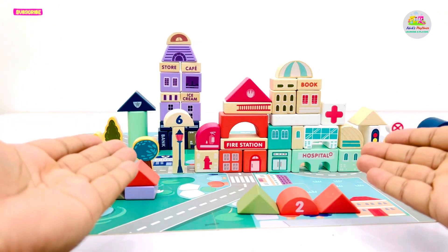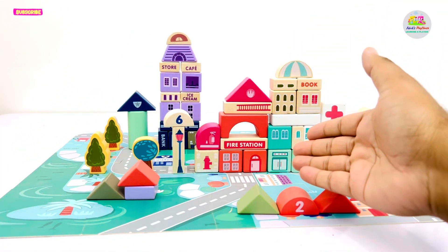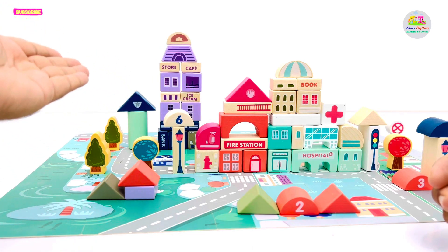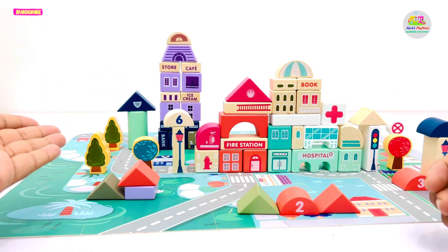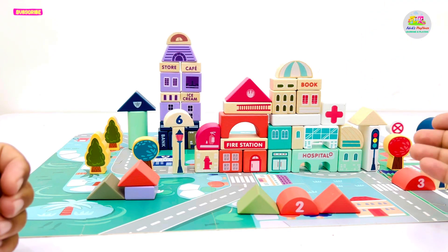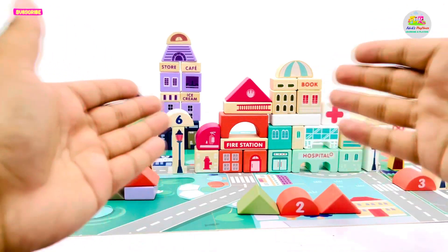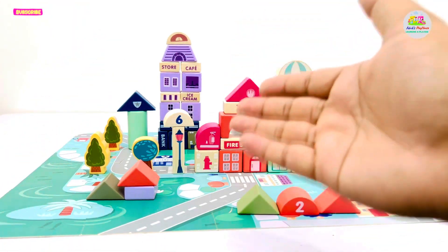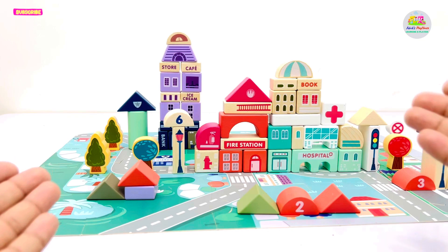In our city, we have a fire station, store, cafe, ice cream parlor, police station, bank, hospital, bookstore, different signals, trees and other landmarks. Now let's have a look at all these buildings one by one.